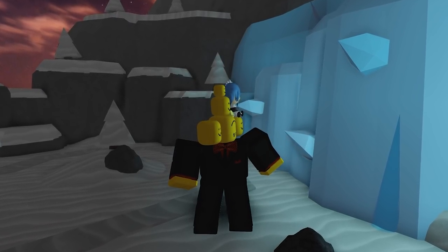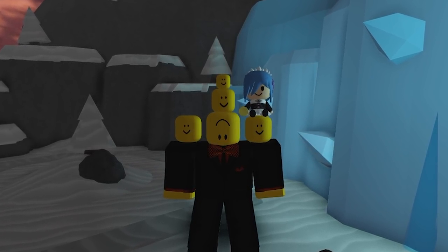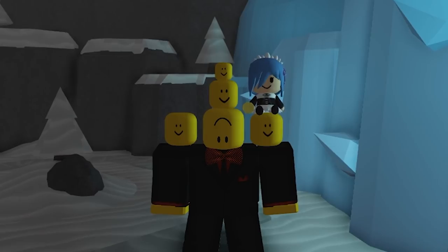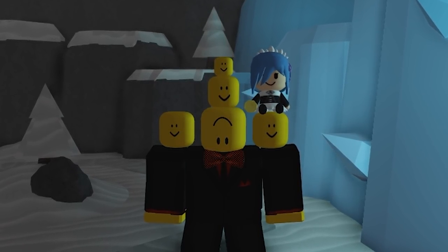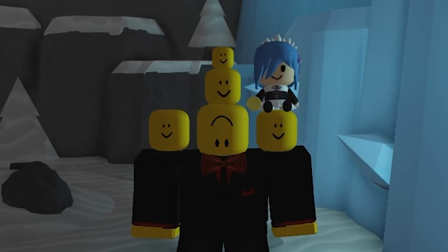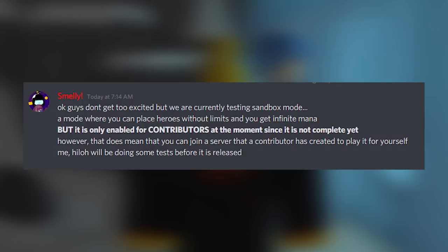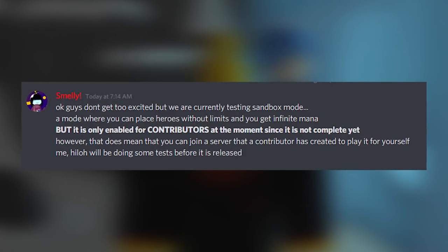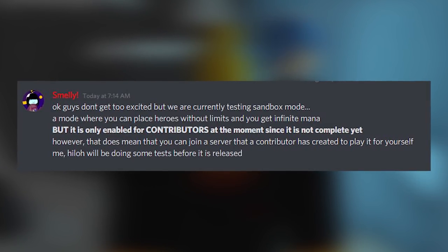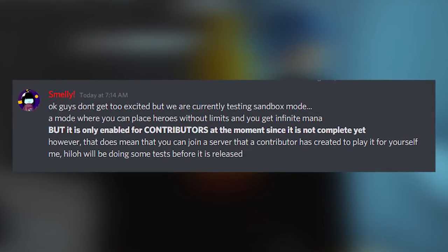Hey guys and welcome back to a brand new video. As you might have noticed if you are in the Pixel Bit Discord, a secret update just came out. Before you say 'oh it's the map and the hero,' let me stop you right there. I am not talking about the new hero and the map — I am talking about this message that Smelly posted in the changelogs. Don't get too excited, but we are currently testing Sandbox mode, a mode where you can place heroes without limitations and can get infinite mana. It is only enabled for contributors at the moment, since it is not yet complete.